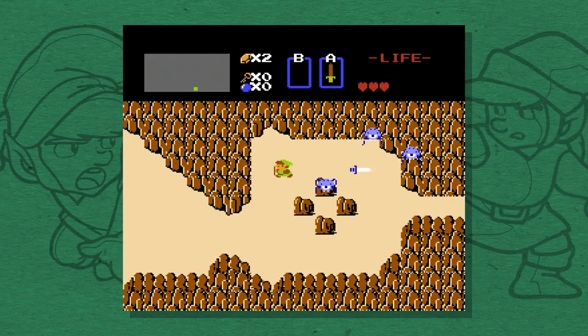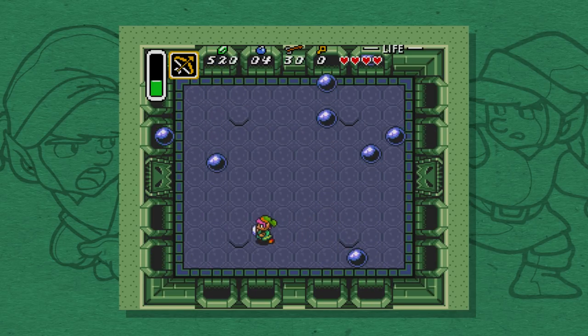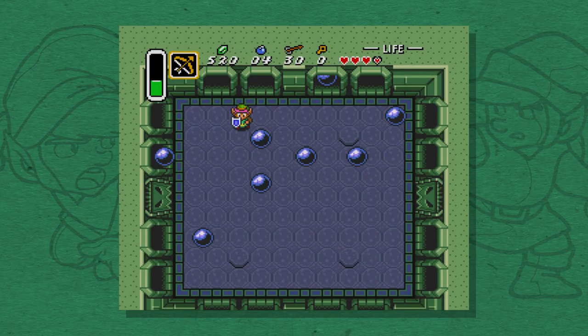Look, I'll defend the overworld design of Zelda 1 forever, but some of these later dungeons just suck. I can appreciate this game for laying the groundwork for how dungeons would work in the Zelda series, but I'm glad to see that Nintendo changed and fixed pretty much everything about them in later games.